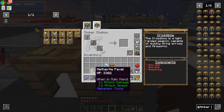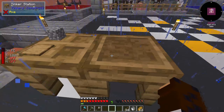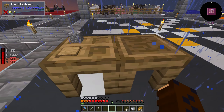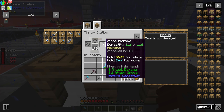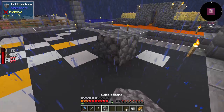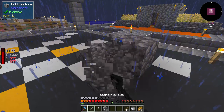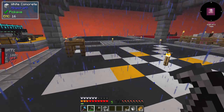How about we check how to repair tools. It's absolutely simple — we grab some cobblestone, put our tool in the tinker station, put the cobblestone in, and you can repair it. Since we don't currently have anything to repair, let's place down some cobblestone, mine it — there we go, it lost some durability. Now we put it in and it's back to full durability. That's how you repair the tools.